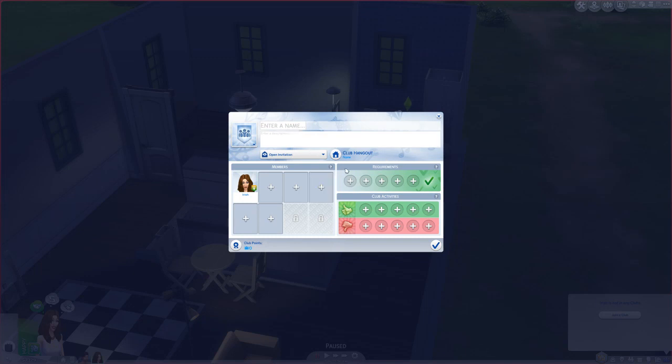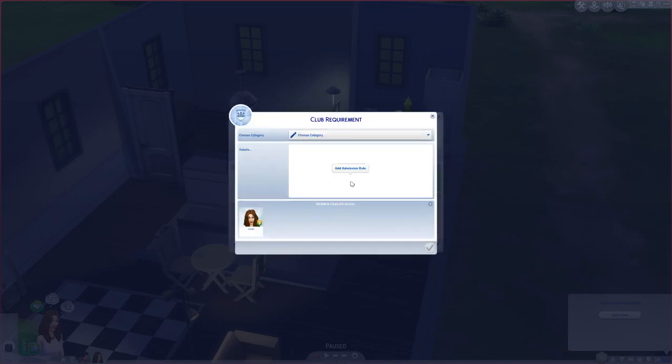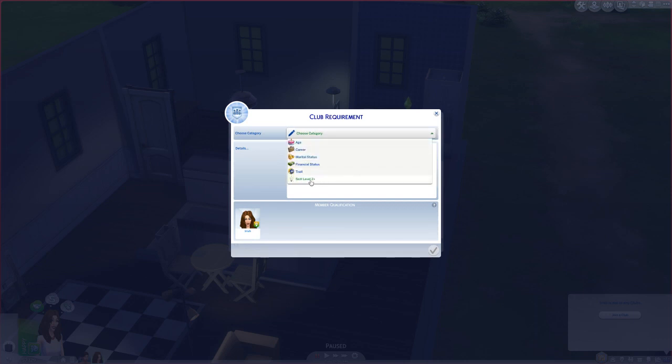Now we want to make sure that we find people that know how to dance, so we're going to add an admission rule. We'll do skill level 2 plus and dancing. This will ensure that the people that join our club know how to dance. We can also select any other skill level if we wanted to and make that another club requirement.